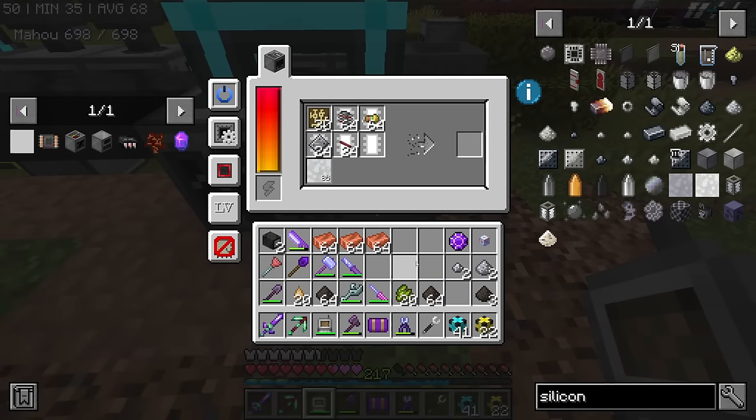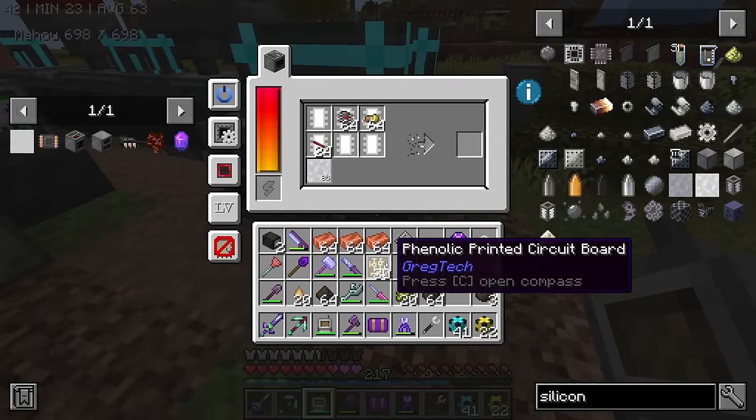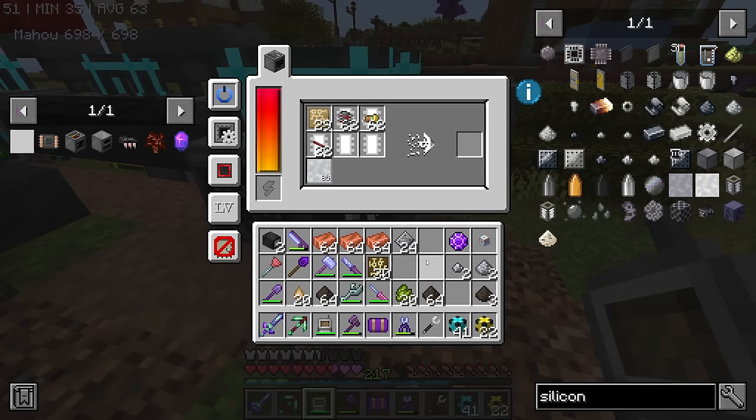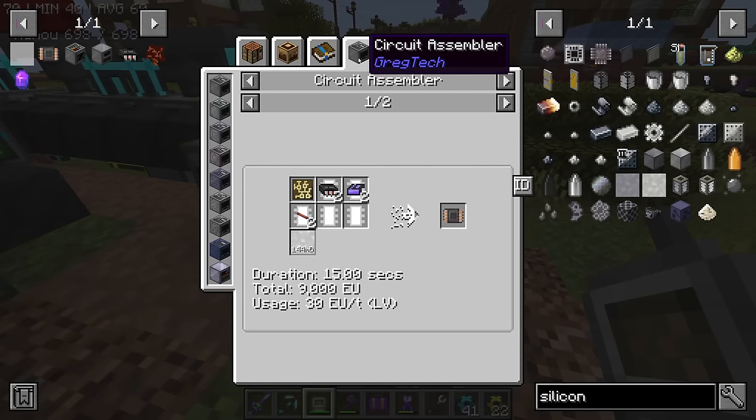If I give it some wires, that should give us two circuits. I put something extra inside. And that's the wrong circuit board — it's this one. So this is going to be way, way more efficient. Look — we got two. Also, for the MV circuit, instead of three basic circuits we just need two.